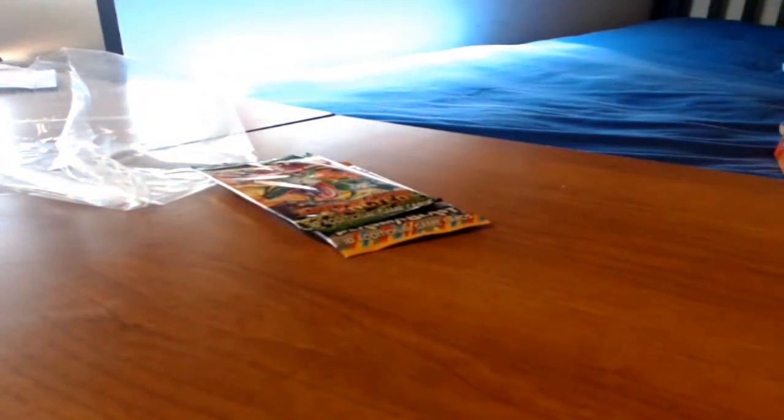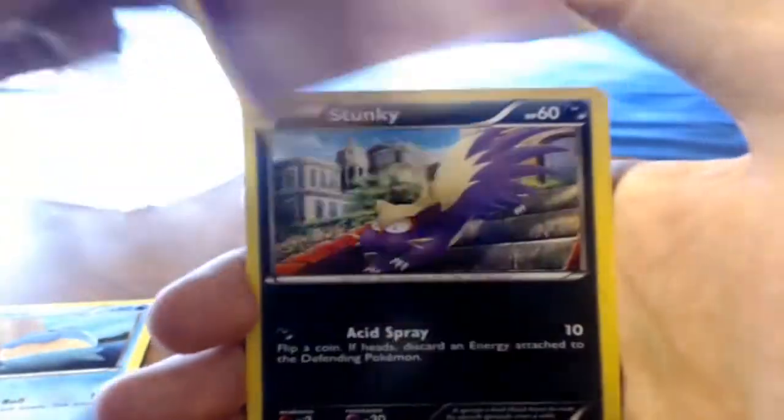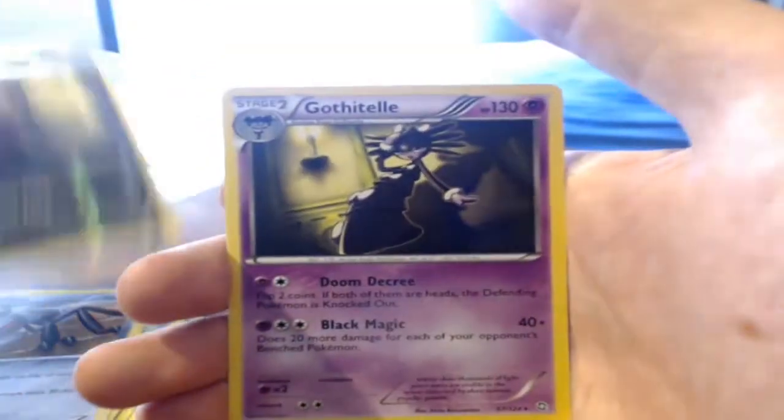The cards feel like they've been stuck together or sitting for a long time — kind of bent. Anyway, opening Dragon's Exalted now. We got: Drifloon, Stunky, Morag and Lola, Hoppip, Giant Cape, Sealeo, Durant. Reverse holo is Hound Hour and the rare is Gophitel — again a non-holo rare. So nothing special.